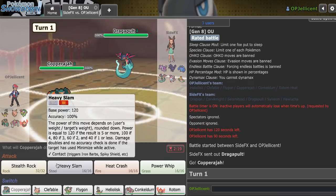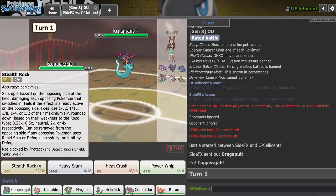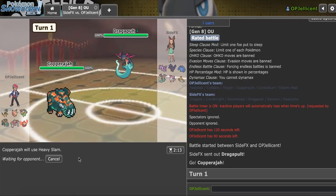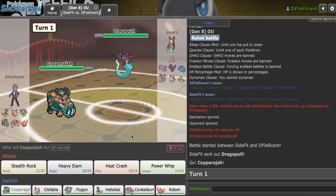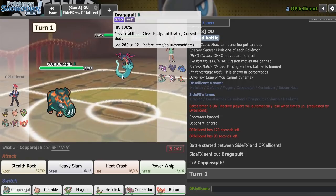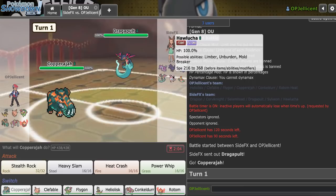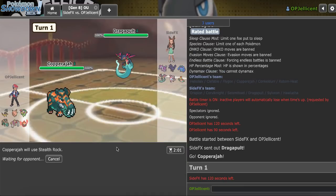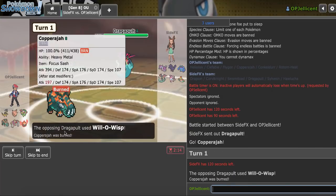I'll click Heavy Slam. If they U-Turn here and I didn't get up Rocks, that would be really bad. Looking at their team, this looks like the only possible Choice Scarfer. So I think they're going for U-Turn and I'm going to click Rocks. I don't think anything else would be Scarf — Scarf Drapion is so bad, like base 90 Attack, why would you ever Scarf that thing? It goes for Will-O-Wisp — that's fine. Yeah, base 90 Attack. So it's sub-Wisp clearly.